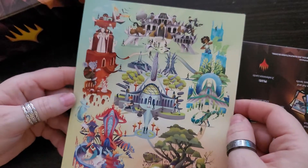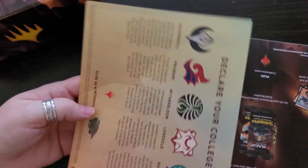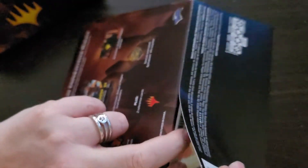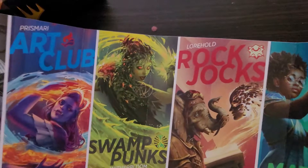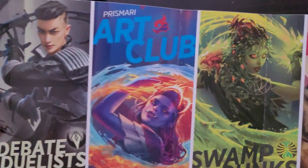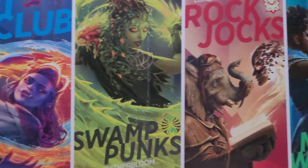We got this art here, and here. And if you want, you could open this up inside and it'll show you... Just open that box like this, and there you go. You get all the different kinds of art here.